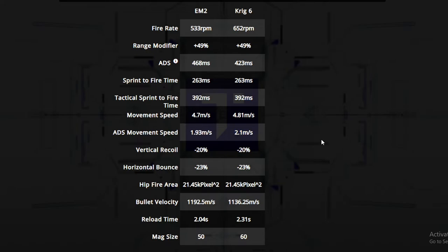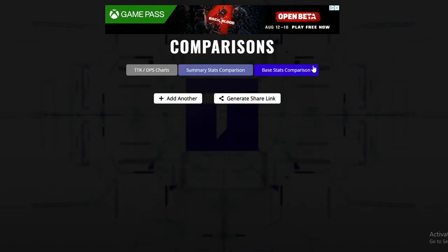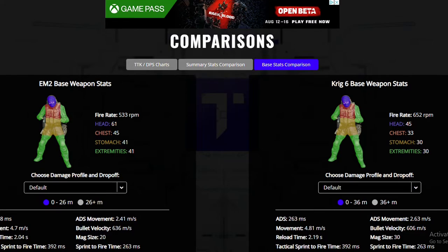I want you to take a look at the bullet velocity — the EM2 has significantly better bullet velocity. So the EM2 seems like it would be better at long range; it looks like a really good long range weapon with a fast time to kill and really good bullet velocity. But one thing you have to consider is that the Krig has a lot less recoil than the EM2.